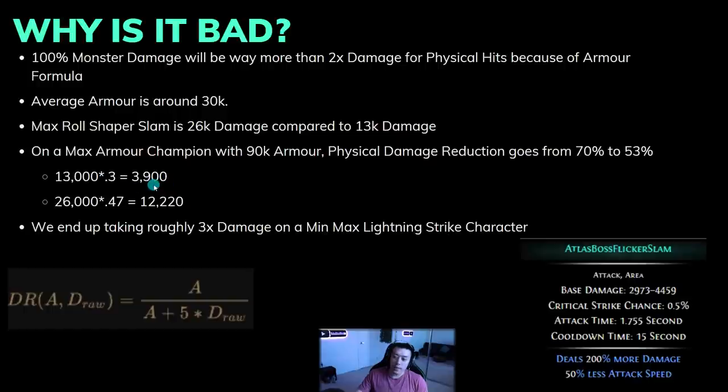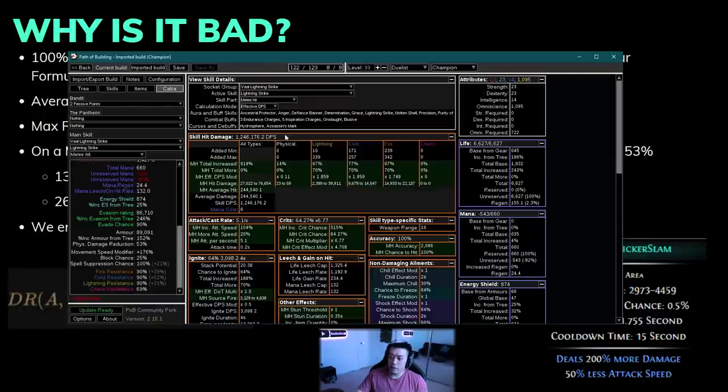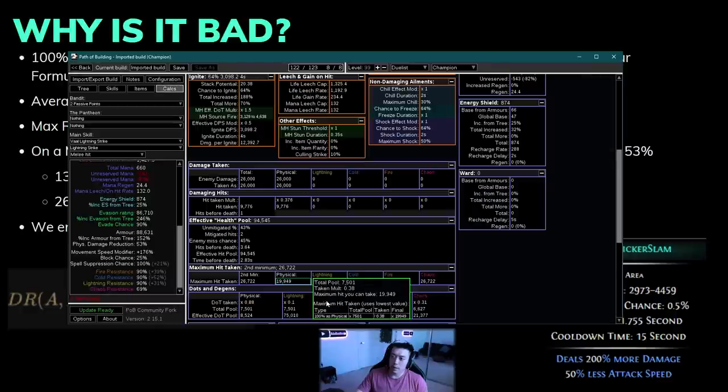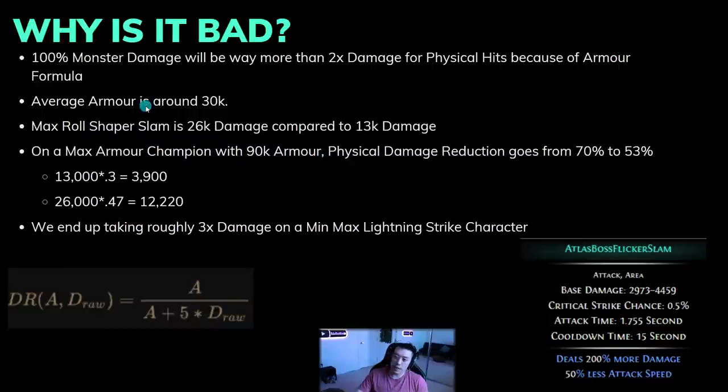So you're roughly taking three times the damage on a min-maxed lightning strike character. Sadly, you're not going to be tanking shaper slams with this character — it's just not feasible. You can still survive with Molten Shell because Molten Shell is broken, but without it the max phys hit the character can take before dying is right at 26,000 — exactly what the shaper slam deals. So even on this giga-tank of a character, you cannot tank the shaper slam without Molten Shell.